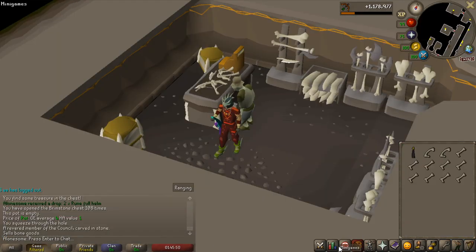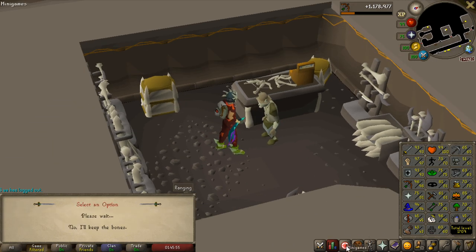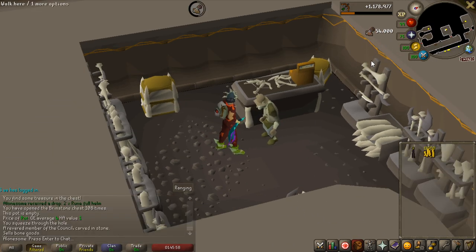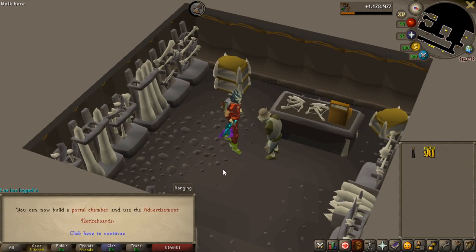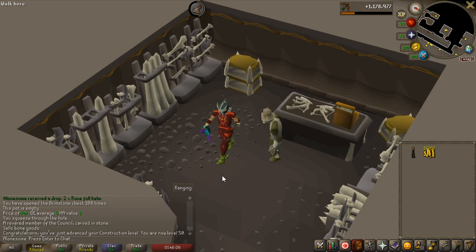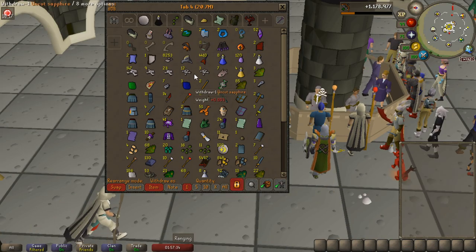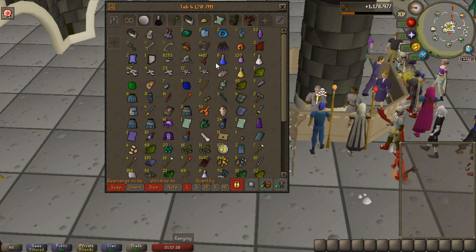I will be handing in all the long bones and curved bones that I have for construction experience to start the grind. I'm 43 construction currently and this is all the bones that I have - 54,000 construction XP. I ended at level 50, so I actually got 7 construction levels for free from that. Very nice to pick up those bones. Second step is to sell this loot tab of almost 21 million to get some money for mahogany planks so I can power level my construction.